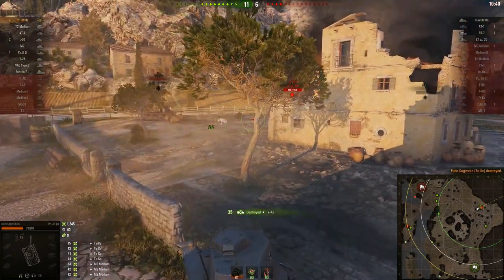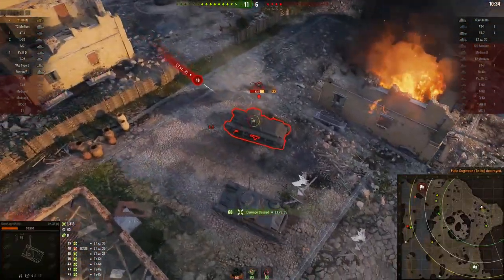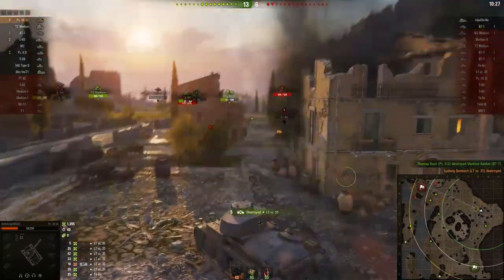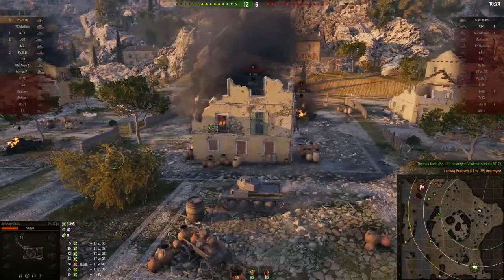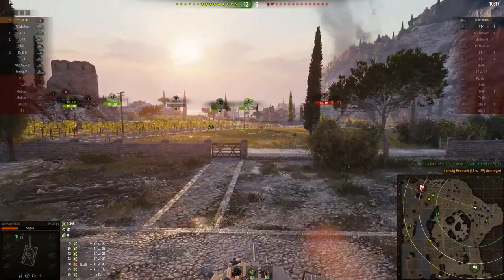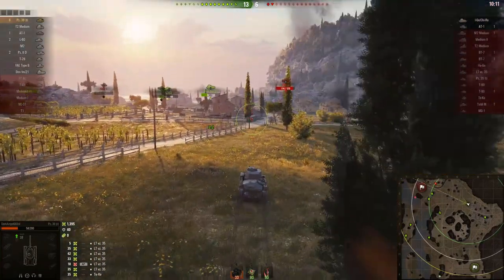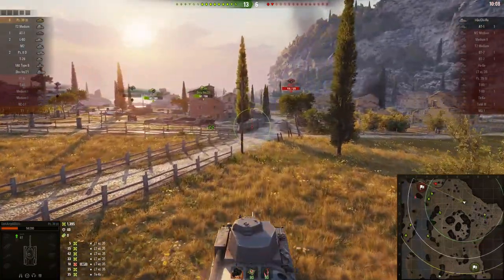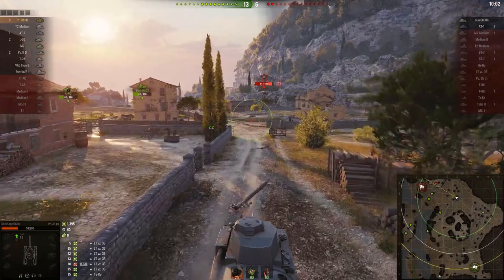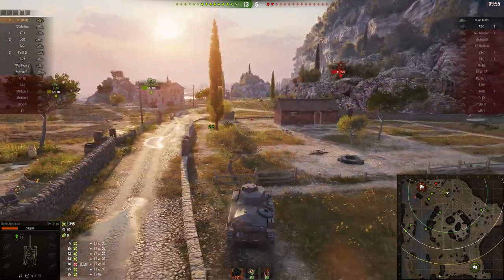Some people are that oblivious to what's going on around them. Outflanking your enemy is one of the best ways to defeat them — especially if he has no support. But it won't work every time. I've had situations where I thought a guy was alone, moved in, and he had friends with him, or got a lucky hit and my plan fell apart.